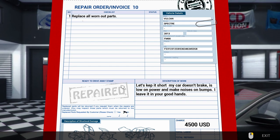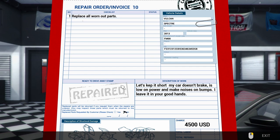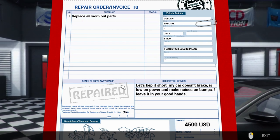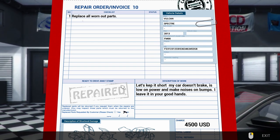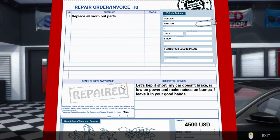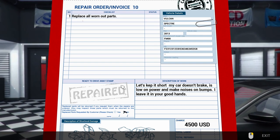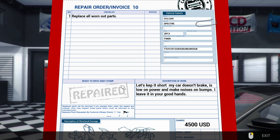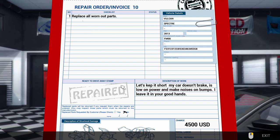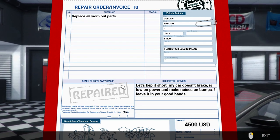So that'll be it for now. We'll have a look at this one next time. Let's see what we're getting ourselves involved with - replace all worn out parts. They really needed someone to spell check this. Let's keep it short: my car doesn't brake, is low on power, and makes noises on bumps. I leave it in your good hands. Well, thank you - so we'll be dealing with that next time. I hope you're enjoying more of Car Mechanic Simulator 2014. Just with slightly different vehicles. I'm not sure if they're all 4x4, but it's kind of cool to be able to work on a few more cars. Maybe it'll be short, maybe not. I hope you're enjoying it. Until next time, take care.